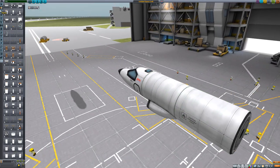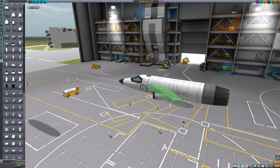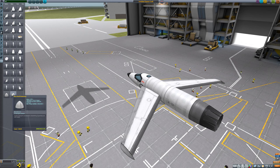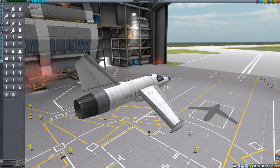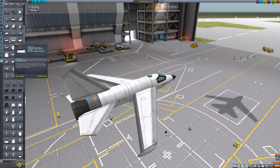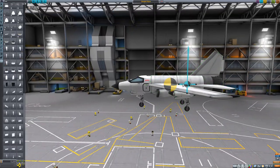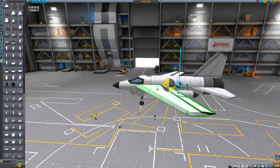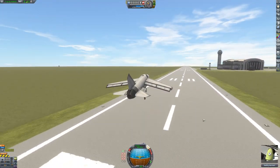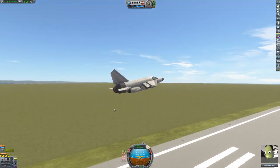The classic Kerbal Space Program aircraft building technique is: you add a cockpit, build out a fuselage, add an engine, some air intakes, bolt a pair of wings onto the side, add a vertical stabilizer, horizontal stabilizers, fill in the control surfaces, add landing gear, and then maybe spend a little time adjusting the center of mass to make sure the thing is aerodynamically somewhat stable. Sure enough, this creation takes off and flies just fine — I guess that's what happens after you play Kerbal Space Program for 10 years.